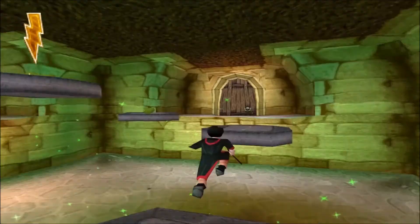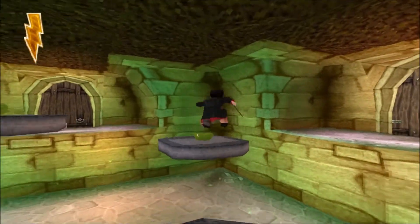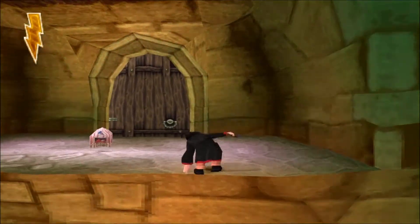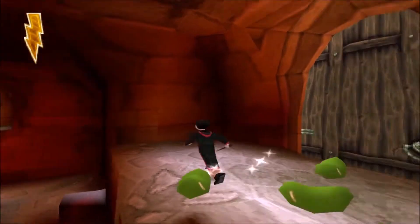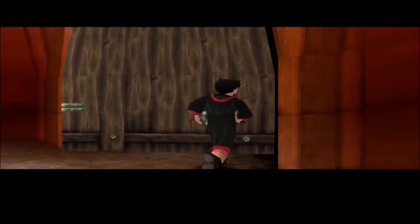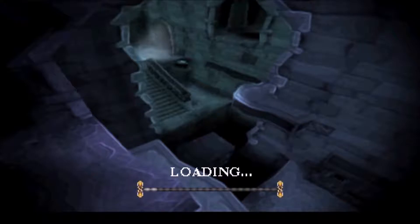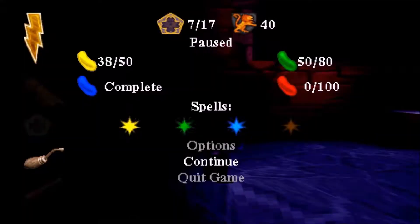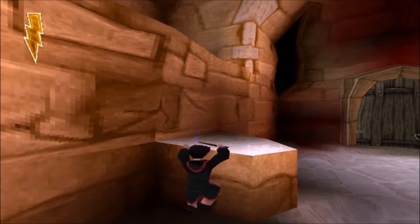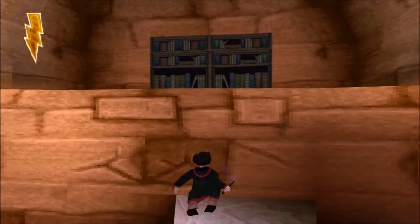So we gotta climb up here. Hold on, we can do this. And jump! Oh, that was close. Alright, it looks like we got more than enough beans already. I think you only need 50 beans - hold on, let me check. It's either 50 or 80. It's 80, okay, never mind. Anyway, here we can get a bunch of Witches and Wizards cards.